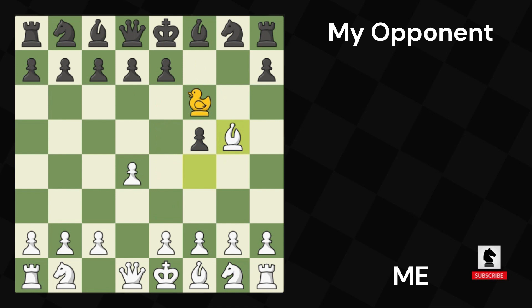Now this is where it gets confusing. My opponent hung his queen but blocked my bishop using the duck. But he did hang another pawn and I blocked the queen from seeing my bishop. We traded bishops.